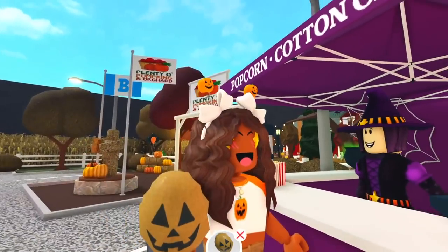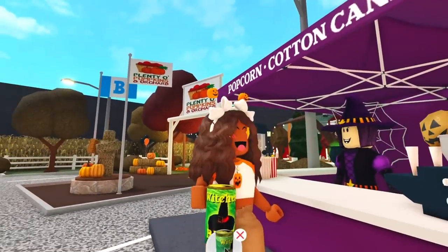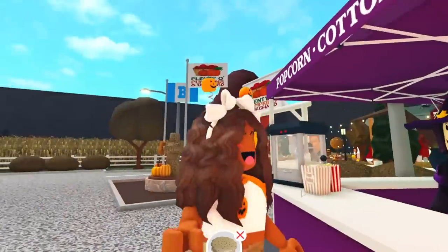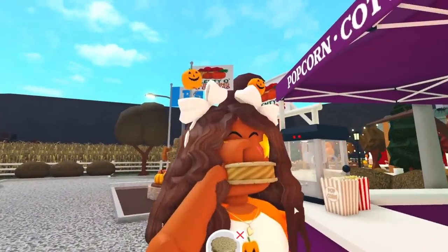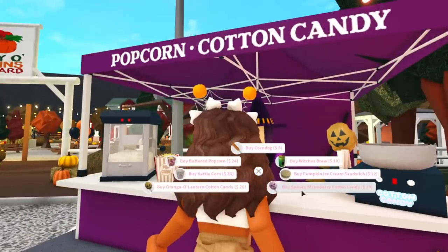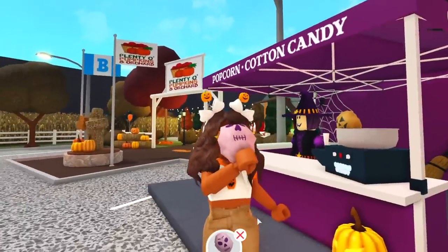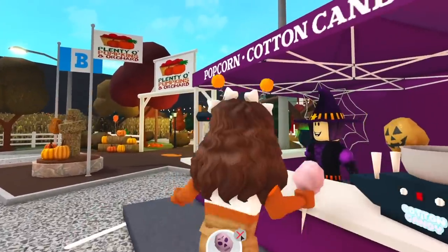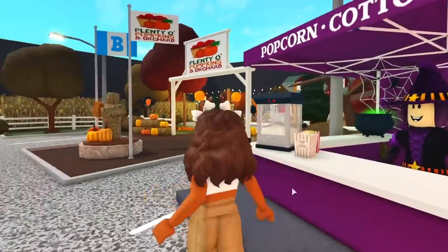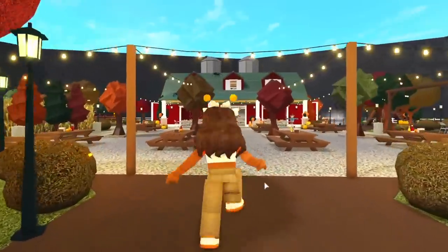Next we have the orange cotton candy — it looks a little doo-doo brown to me but I'll leave it alone. And then this is the witch's brew that we got last year — delicious, yummy yummy yummy. Next we have the pumpkin ice cream sandwich — it's cute, I don't know if I'd eat that in real life but it looks cute in Bloxburg. And then this is the spooky strawberry cotton candy which is probably my new favorite item.